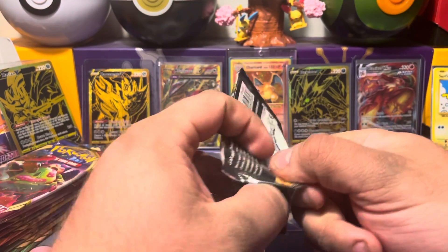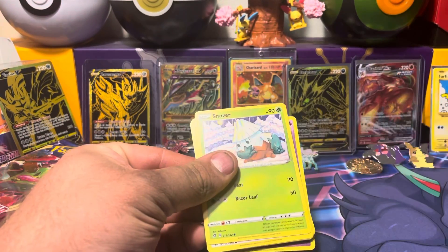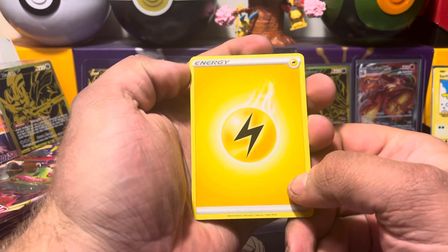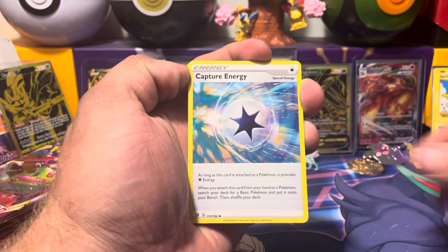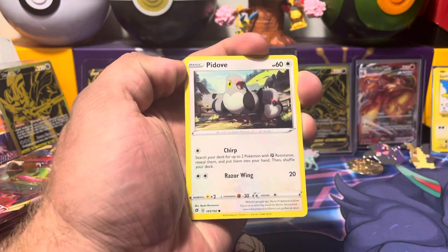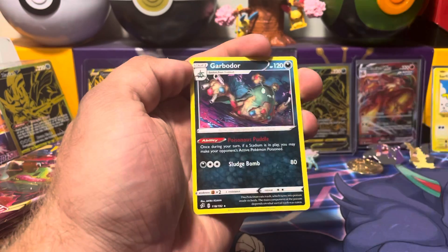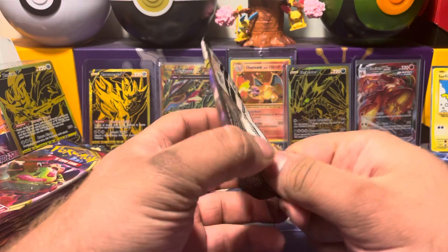I said in the last video, Rebel Clash is the only booster box I have bought in my life, so this is my most complete set by far. Let's see if we can get some of those oddball cards to help me complete it. We've got a Lightning Energy, Capture Energy, Chatta, Draklock, Snover, Pidov, Galerian, Darumaka, Hatina, Scyther, Turfield Stadium, and a Garbodor. No luck on that first pack.